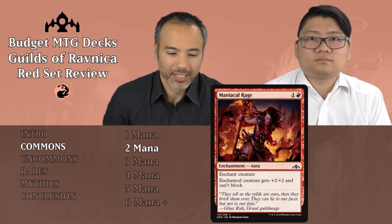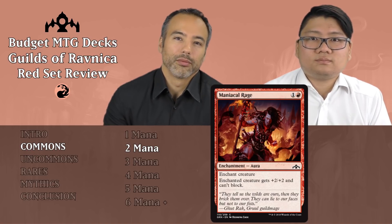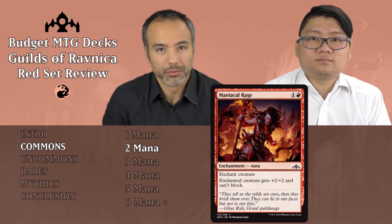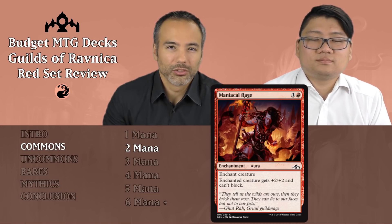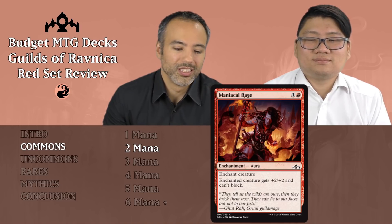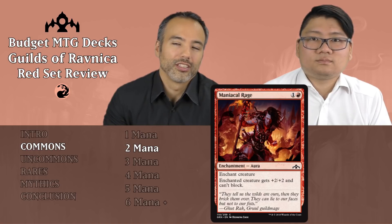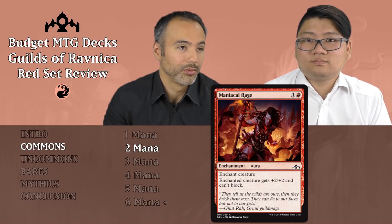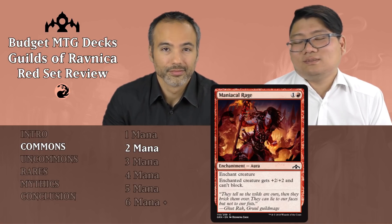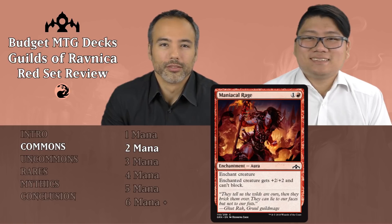Maniacal Rage is up next for one and a red — so for two mana it's an aura. We enchant a creature, and that creature gets +2/+2 but won't be able to block anymore. Auras are just going to make you feel bad. The power and toughness boost isn't even enough to warrant the card slot, and additionally if you use this card and they remove it, you're just in a terrible situation. And it also stops your creature from blocking. In red you want to attack anyway, but still — terrible card.